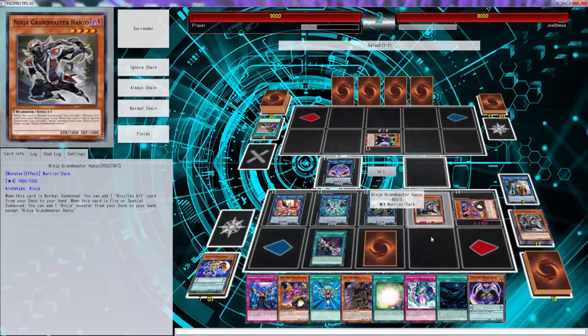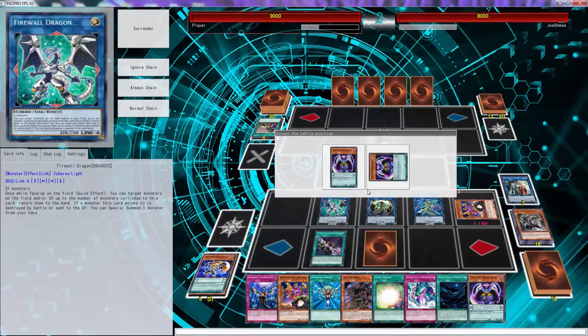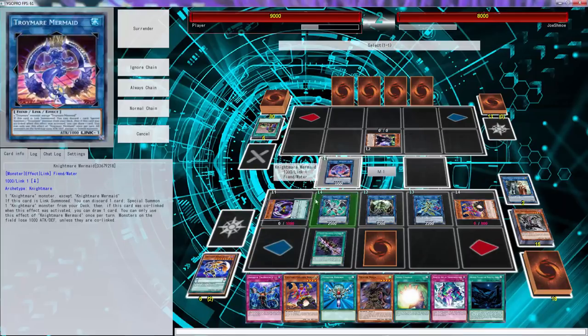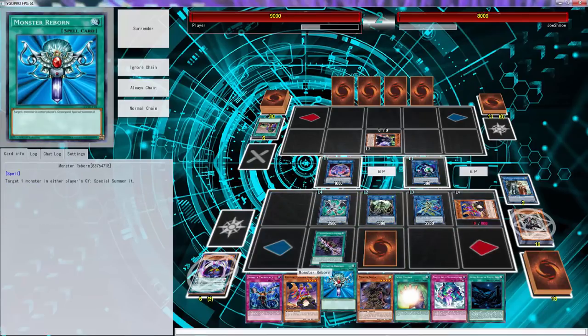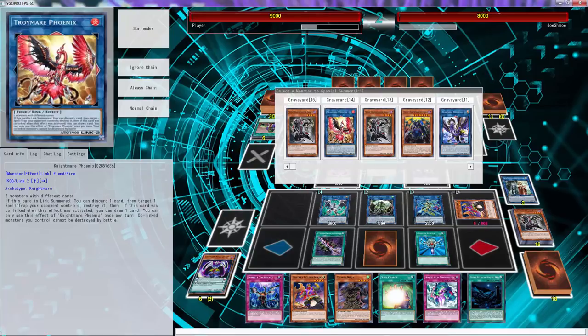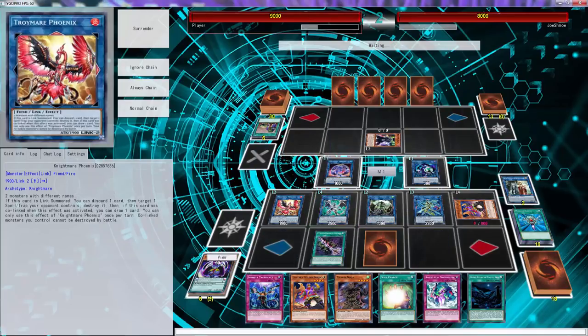One, one, and two — go right there. That triggers, special summon this — and what's-his-name won't trigger because this won't technically leave the field. Then we'll just Monster Reborn what's-his-name. Wait — what am I doing here? Why is this not extra-linked? Oh, he ends on Cerberus — that's what I could have got. Hanzo — he ends on Cerberus.